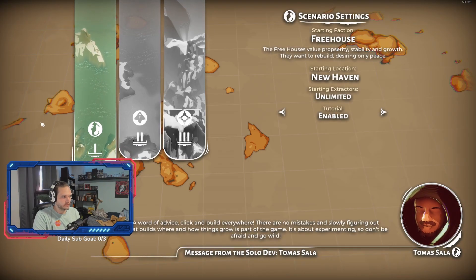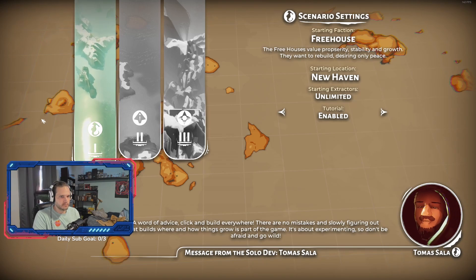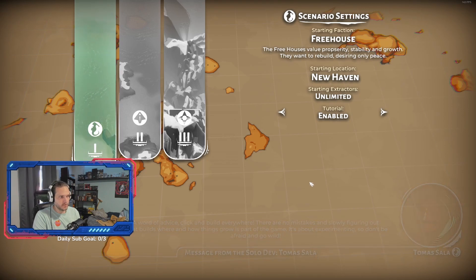A word of advice: click and build everywhere. There are no mistakes, and slowly figuring out what builds where and how things grow is part of the game. It's about experimenting, so don't be afraid and just go wild. You can also disable your tutorial right here. Begin.